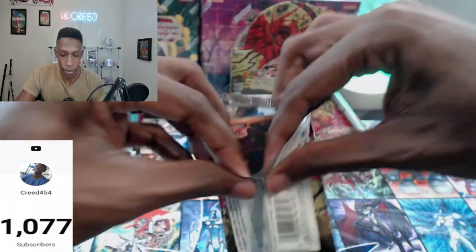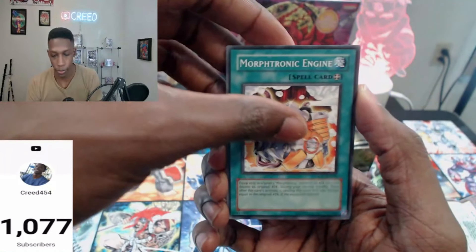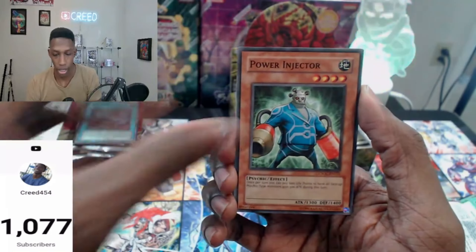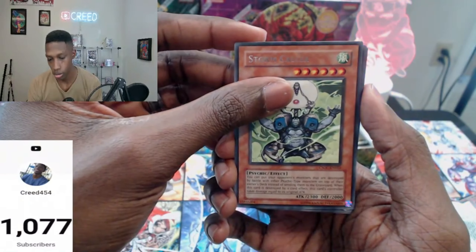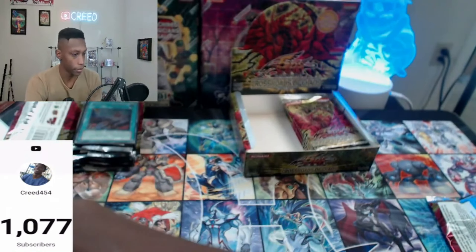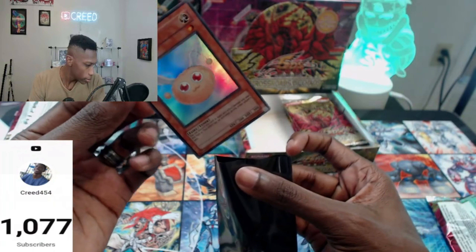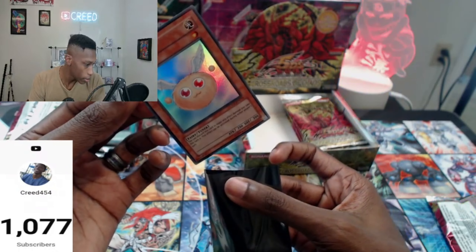Make sure you guys like the stream if you haven't already. Let's pull the Ghost Rare. Cell Phone, Giant Trap Hole, Mammoth, Injector, Nettles, Stormcaller, and Synchro. We got a Hain Water — sometimes the foil jumps up a spot, I don't know why it does that. It replaces the Ghost spot.